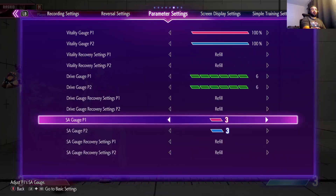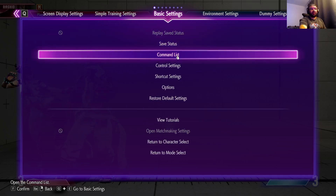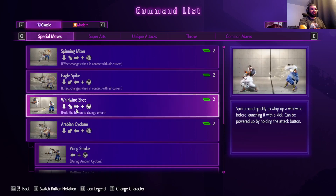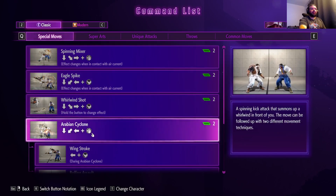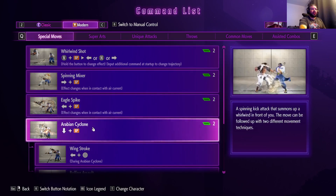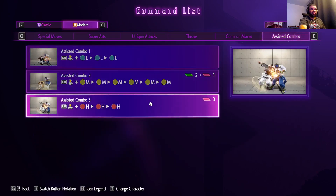With Rashid you do lose quite a bit on modern, but that's okay and I'll tell you why. For special moves, we lose eagle spike with kick input - eagle spike is down-back kick - but instead we're getting air cyclone which is down-back punch. Whirlwind shot we're getting spinning mixer instead, so we don't get the three variations of that. You get the EX version and the special button version. But that's okay because we have very strong assisted combos.